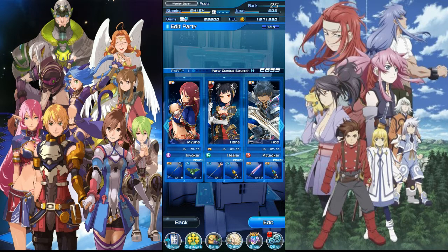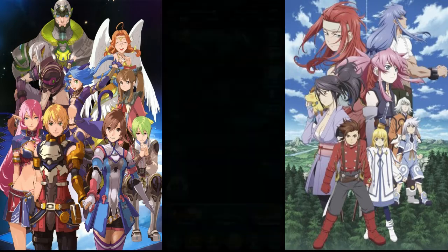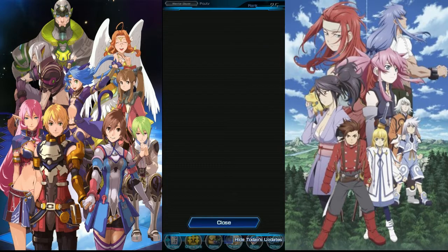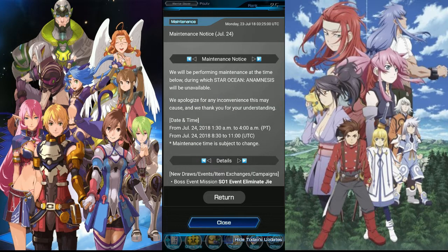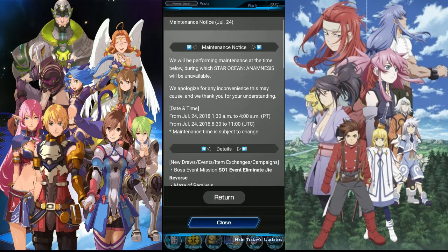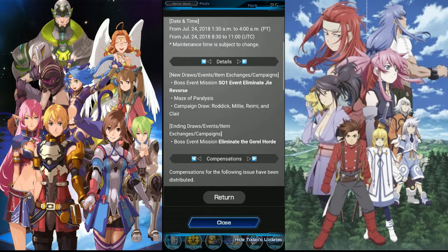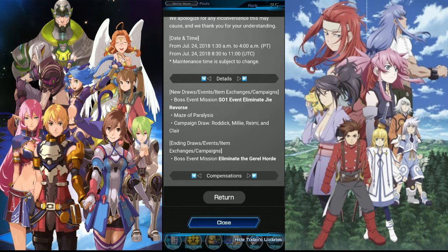This is the team I'm normally running with — I have an attacker, an invoker, and my healer. I wasn't able to get Miki from my summons, but I didn't want to go crazy just for Miki, because Hana really does her job as a healer really well. Let's go back to the main page and check out the news board for what's coming after the maintenance tonight. July 24th — the maintenance is happening 1:30am to 4am Pacific Time, so it's happening in a few hours. We're getting boss event mission, sword art 1 event, and eliminate G-revorce, so that'll be a new thing for us to farm.